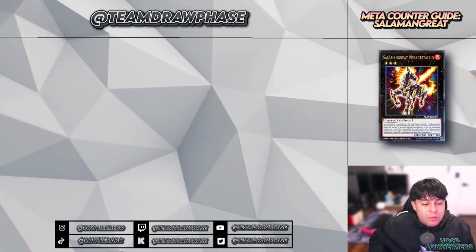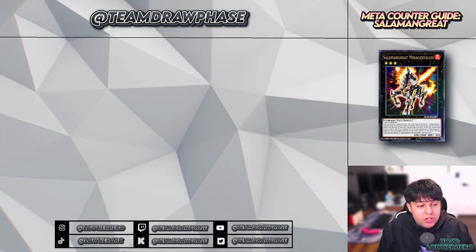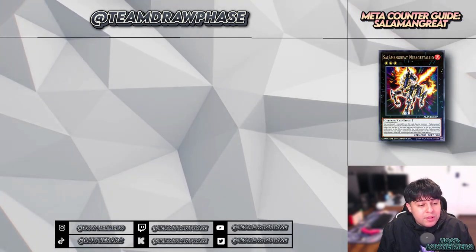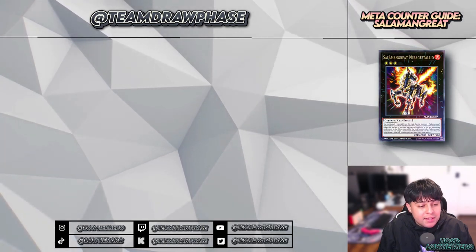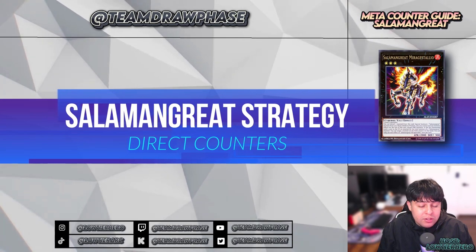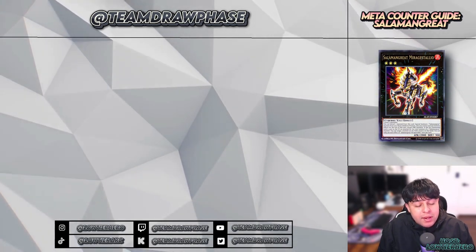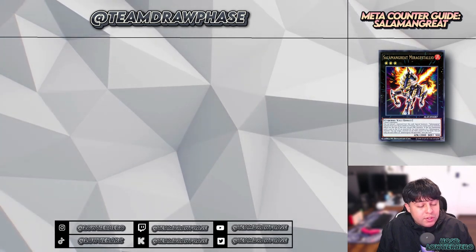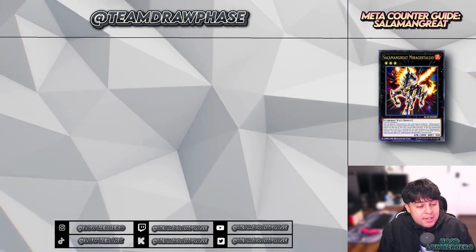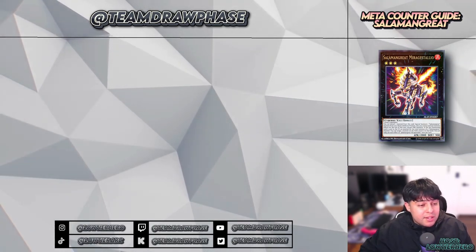Now that we've covered the overview, key cards, win strategy, weaknesses and choke points, and when to utilize Ash, Maxx "C", and Infinite Impermanence, we're going to jump into the direct counters. These are tried and true cards we believe are the most optimal choices when playing against Salamangreat or the meta in general.